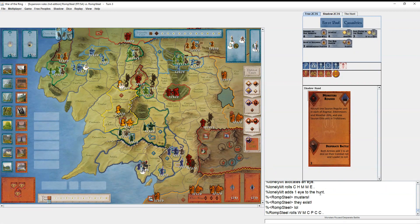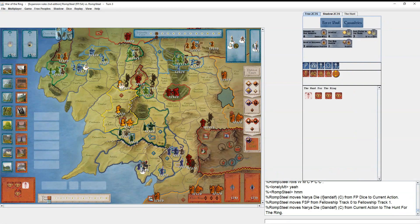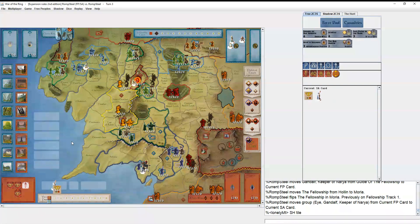The Musters exist — he's finally rolling Musters for the first time this game. I decide to move right away, hoping to get through Moria with less damage. But I get hit and it's an Eye — a two reveal. That hurts, and I lose Gandalf.